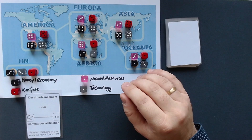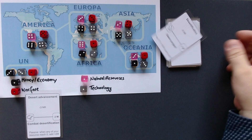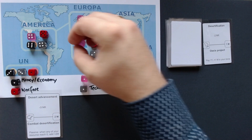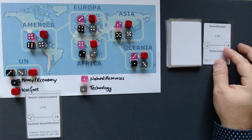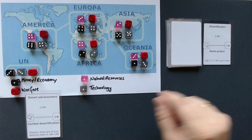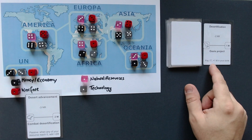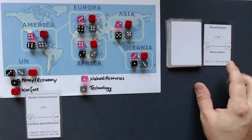It always works like this: we draw an event from the deck. Desertification — minus two natural resources in Africa. So within one turn and the preparation, we already lost five natural resources total. It's that quick. Now the card we can buy is the Oasis Project: pay one technology to get one money. That doesn't really help us much because we can do that anyway as a standard action, so I'm not going to spend an action to buy that card.